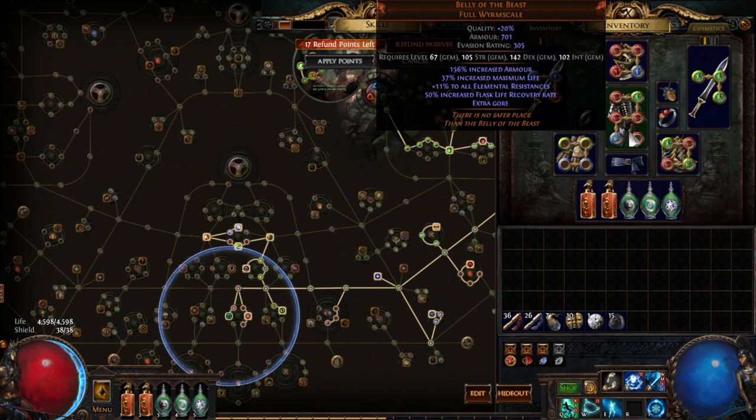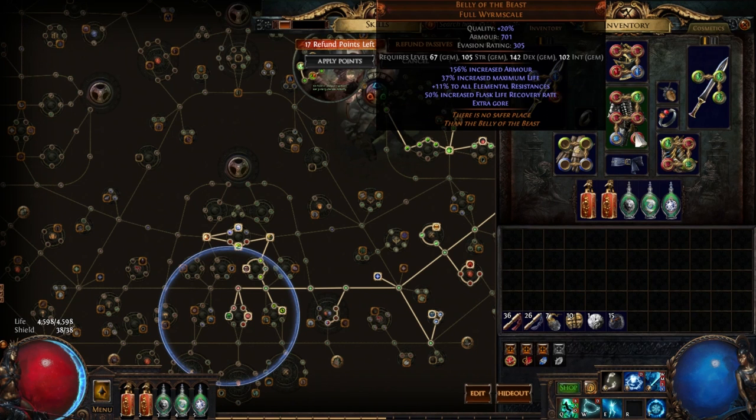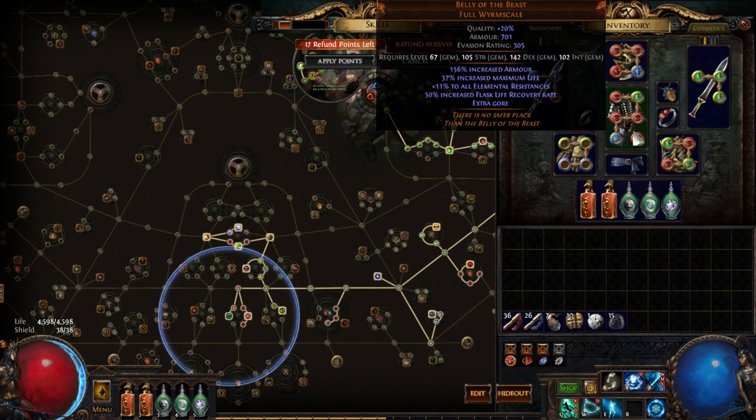So we got a Belly of the Beast. This ends up being a good chunk of life — 500 or so. You could very easily stick in a six-link for more damage and just eat that extra four or five hundred life. But belly is by no means necessary — I had a prophecy, so I got the belly.